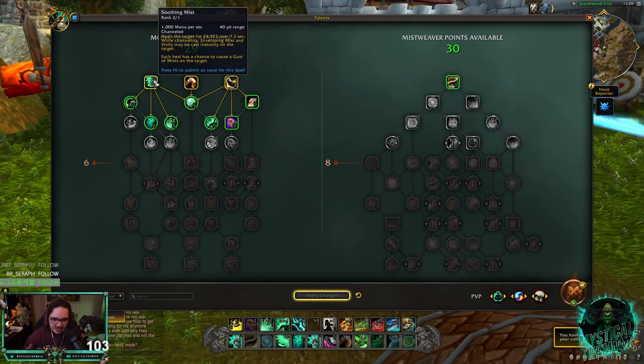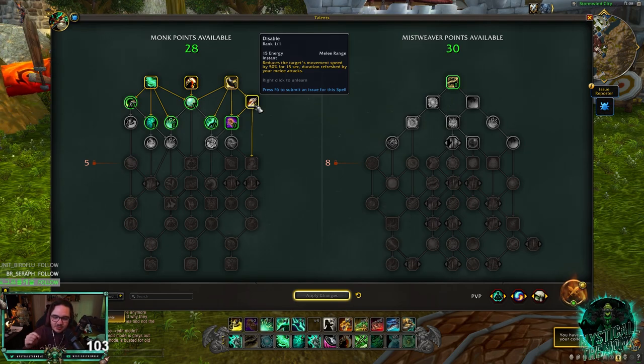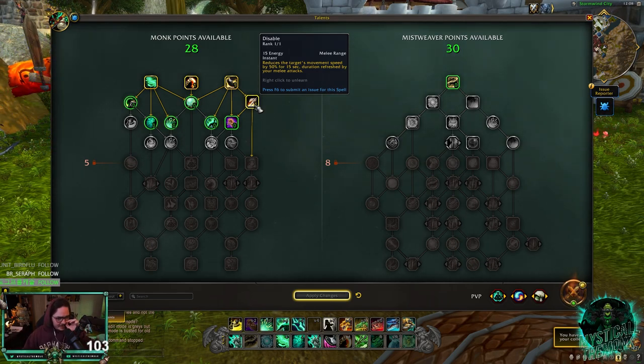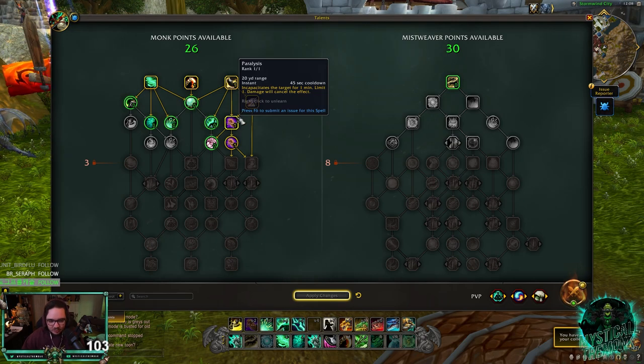I think Soothing Mist is still kind of bugged — it's ranked 2 out of 1, which is kind of weird. I think you're going to go Rising Sun Kick and Tiger's Lust straight up. Disable I found to be pretty useful, especially since you can increase its duration if you melee somebody. If you use Disable on somebody then use Rising Sun Kick, it refreshes the duration. It's a 50% slow, which is really good. Obviously you want Incap, and Improved Incap which reduces the cooldown by 15 seconds — so now it's a 30-second cooldown.